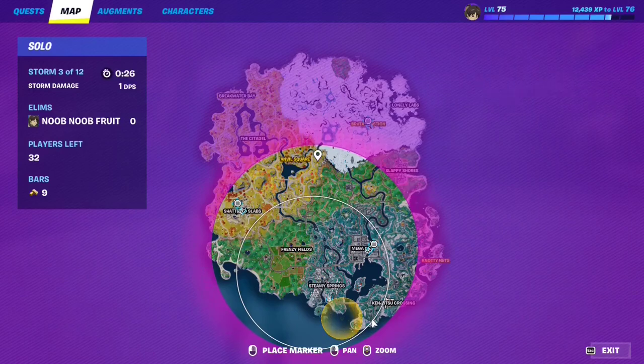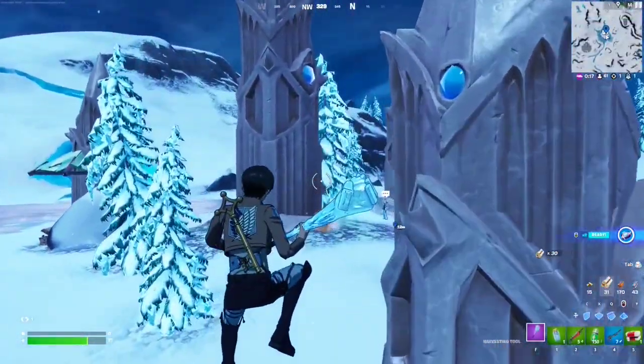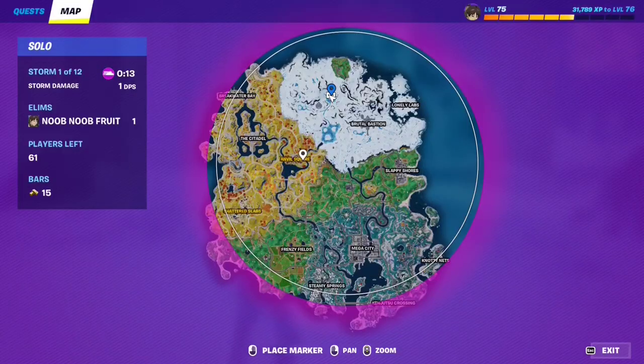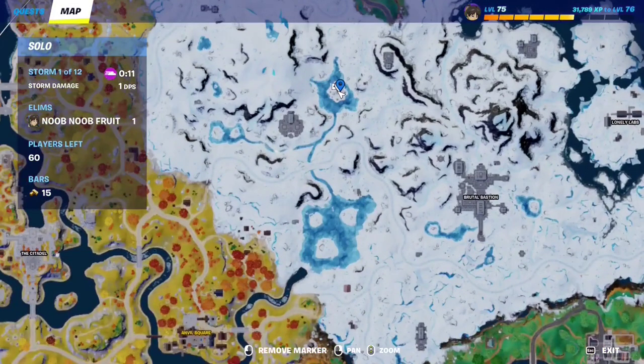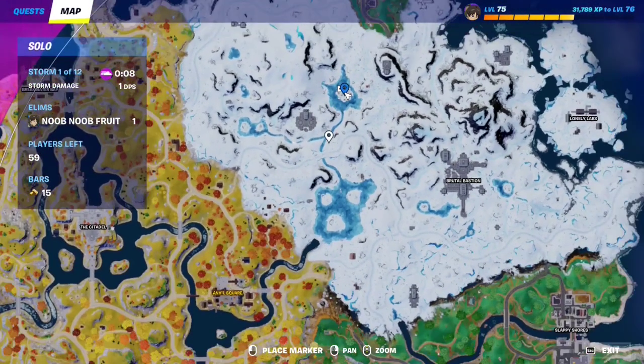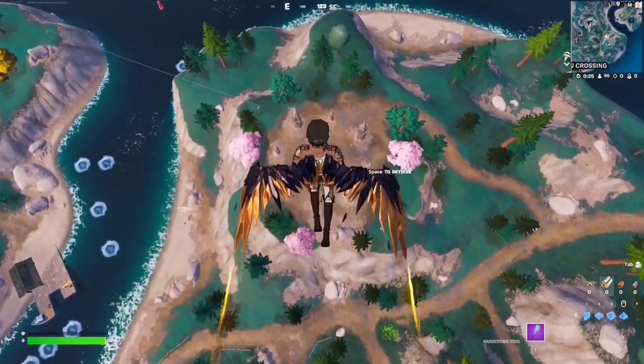For this quest you have to visit all three monolith locations in Fortnite. The first monolith is going to be right in the snow biome. You can also sometimes find the Serenade NPC here. The exact location is going to be between Brutal Bastion and this bastion right here — between these three. That's location number one.